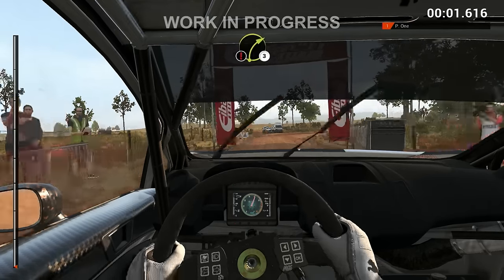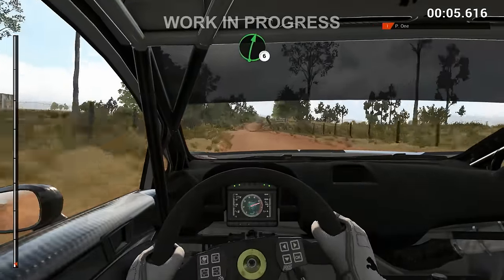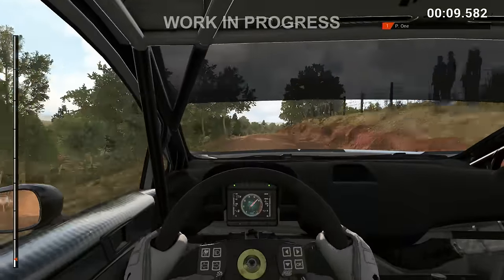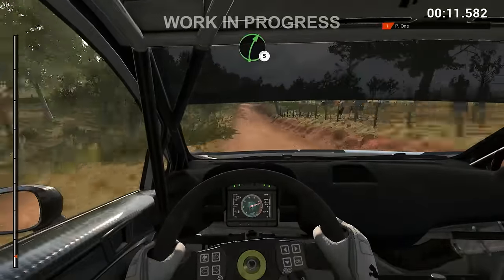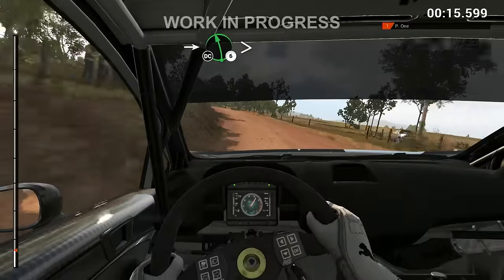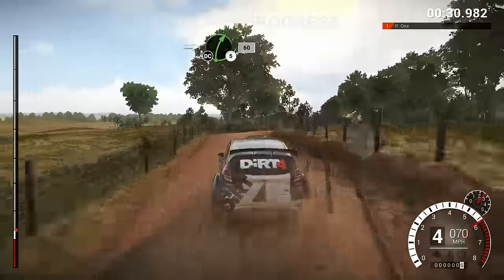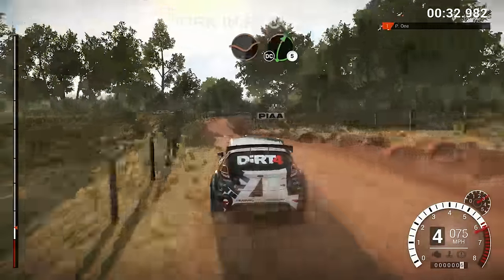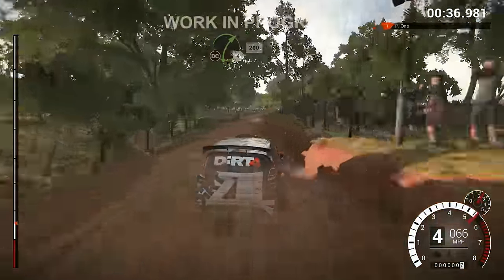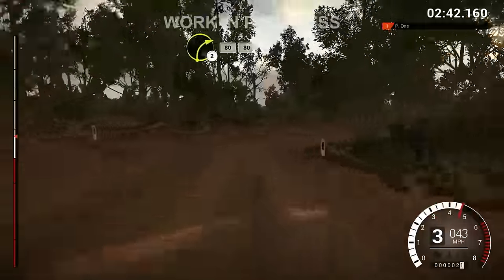We have something of a masochistic relationship with the handling in Dirt Rally. On the one hand, it is uncompromisingly realistic and will happily fling your car off a cliff with very little warning. On the other hand, those crashes are usually our fault for coming into the corner backwards with the throttle pinned. Hardcore simulation fans were a little worried that the fact this is called Dirt 4 rather than Dirt Rally 2 means a return to more arcadey handling. We're assured that is not the case, and that in fact Dirt 4 is an even more sophisticated spreadsheet of mathematics than the previous game.